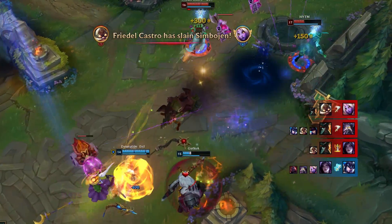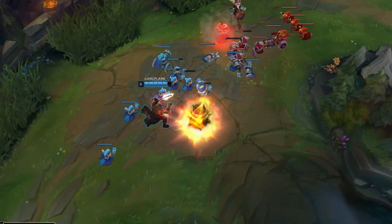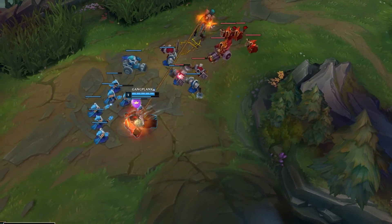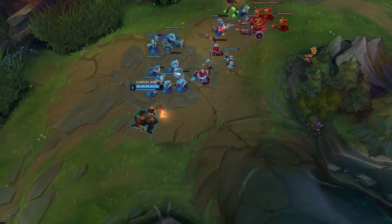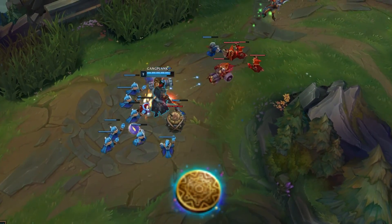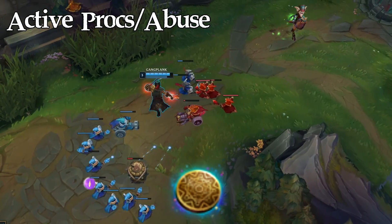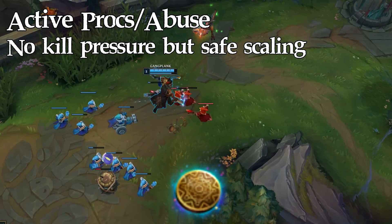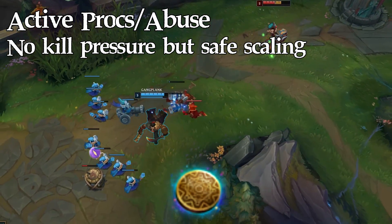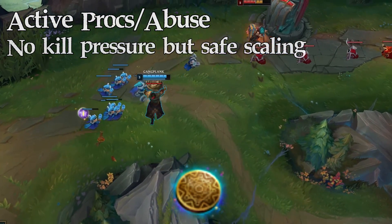The three runes you can use on Gangplank are still the same: Kleptomancy, Grasp, and Fleet Footwork. Before I tell you what to use with these runes, let's explain when you should use which rune, since this is probably one of the most asked questions. Kleptomancy is good in lanes where you can actively proc it and be safe from your opponent — you won't really be killing your opponent, but at the same time your opponent won't really be able to kill you either.